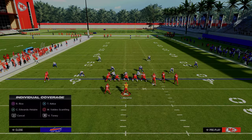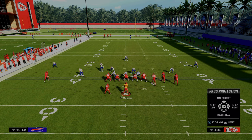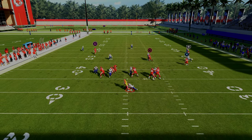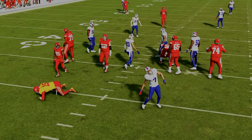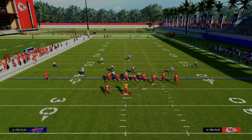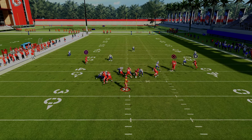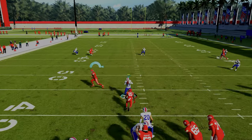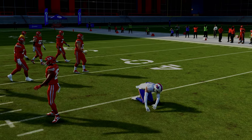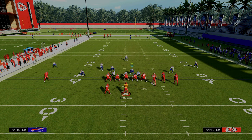A lot of people want to know how to block this blitz post-patch. Just slide your line to the right and block your running back — normally this will pick it up. You can also try slide left or slide right, block your running back, and you'll see it gets picked up. It's not a hard blitz to pick up. Just know your slide protections — slide left or slide right based on your formation and block the running back. Normally that's going to be plenty to pick up this five-man.